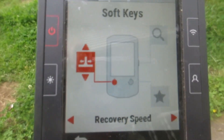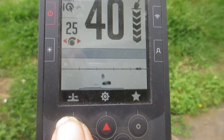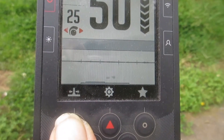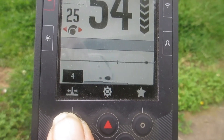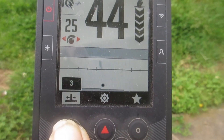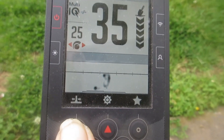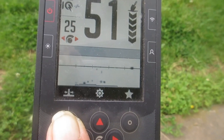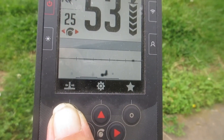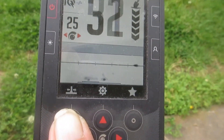I've selected recovery speed — see it there, where my thumb is. Toggle out, go to detect screen. Watch what happens: push it, push it again, push it again. The recovery speed is changing — it cycles up all the way to eight and starts back at zero. You can be running this machine and you may get a clipped signal running speed four. You hit that button at speed five and it may come in better. Five may sound a little bad, and you may hit six and it sounds better.